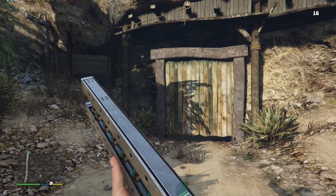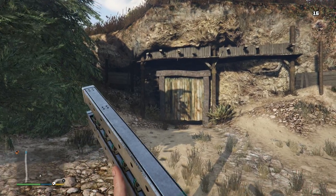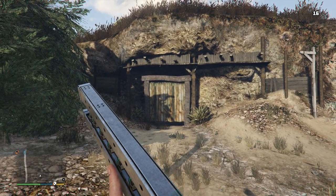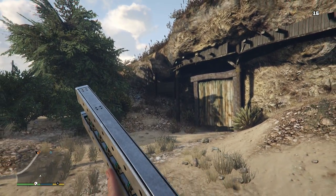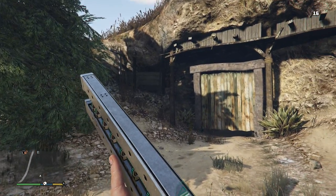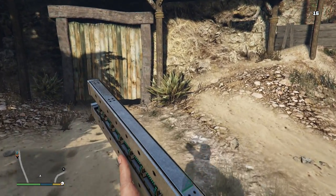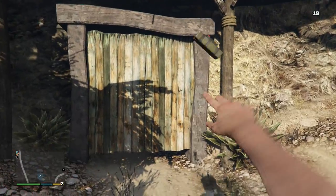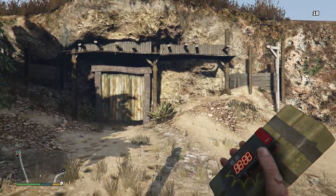Here we are at another mysterious cave. In the last-gen version this cave was pretty small, with a door you could not blow open — it was such a small cave that it was kind of pointless. But in this version of GTA 5, the other mysterious cave now blasts open so we can explore a mine shaft. A ton of people have been asking us to come check out this cave and see if we can do the same thing, but unfortunately that is not the case — we can't get in.